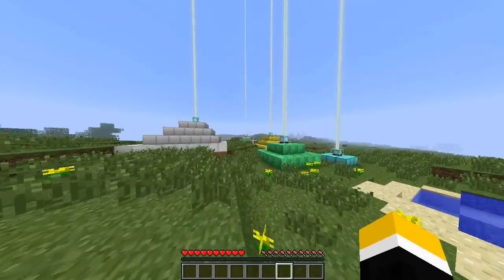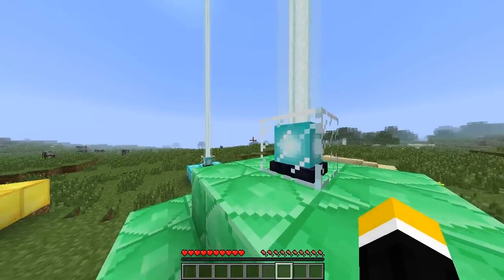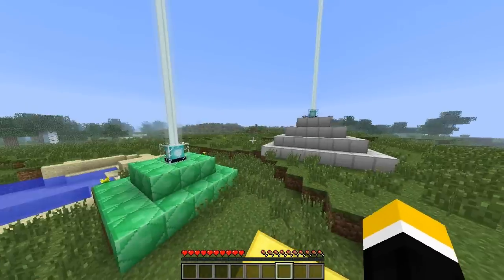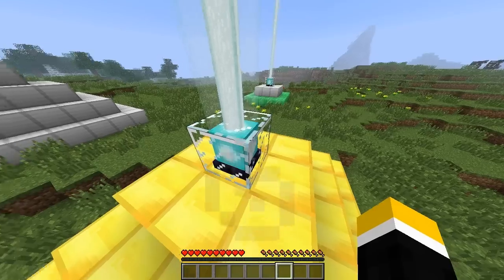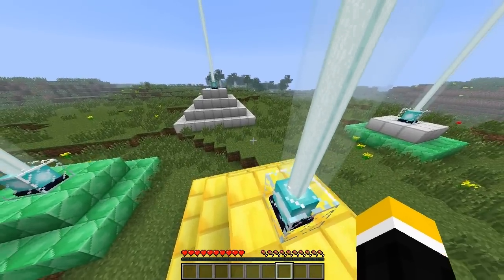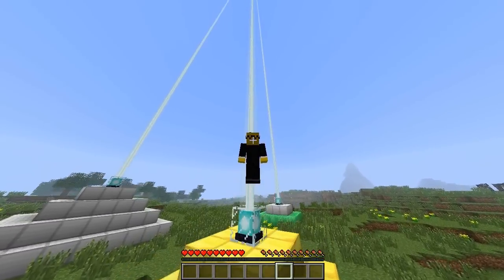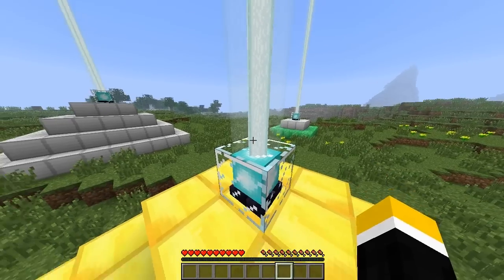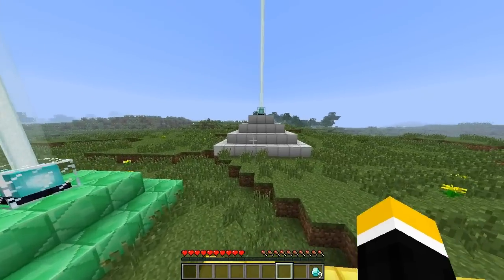The bigger the pyramid, the farther out you can go from it. To be honest, I don't see much point in making this in your survival world — it would only really be for an adventure map. Now let's head over to the third layer. You have access to all tiers; put a diamond in and let's choose jump boost. Now you can jump a little bit higher — jumping about two blocks high, which is pretty crazy.